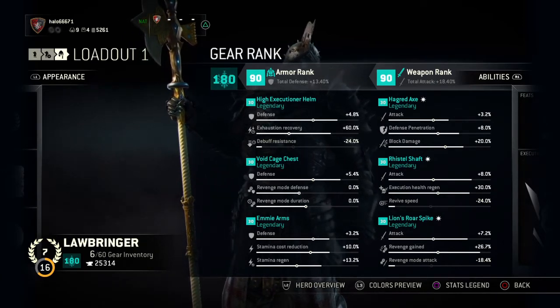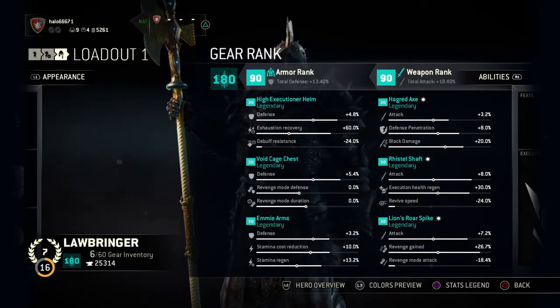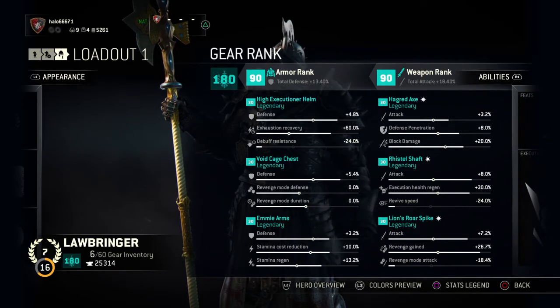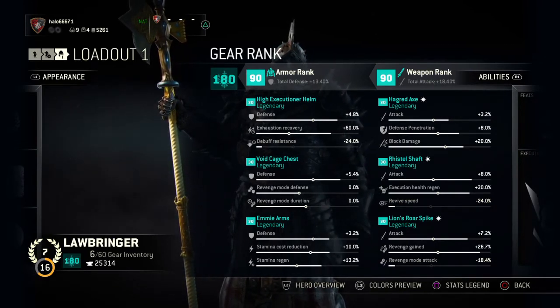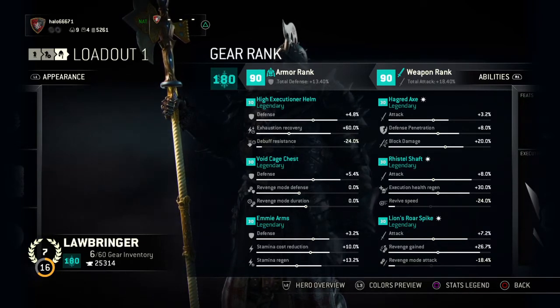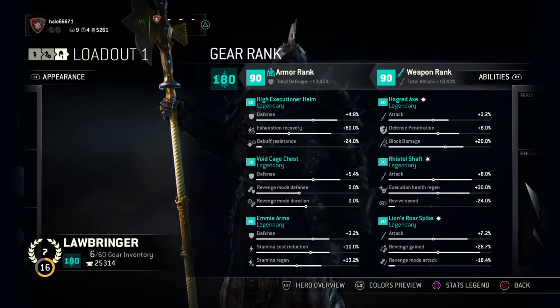On the shaft I have attack and execution health regen. Revive speed is probably good for most classes — except Conqueror, who can revive quickly anyway — but for this anti-gank build it's just not going to matter. Execution health regen is one of the most important things for this build, which I'll explain in a moment.